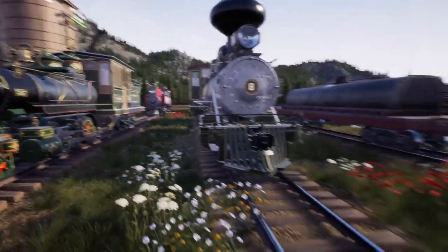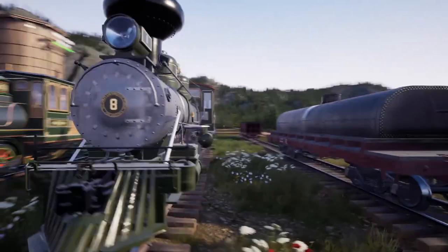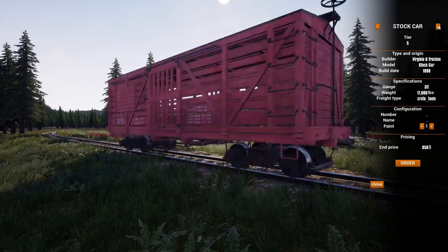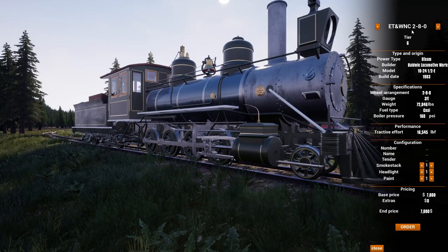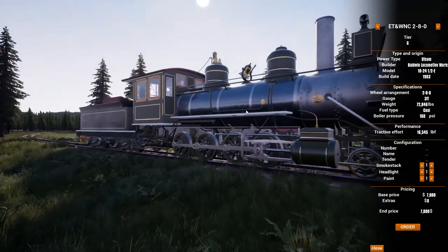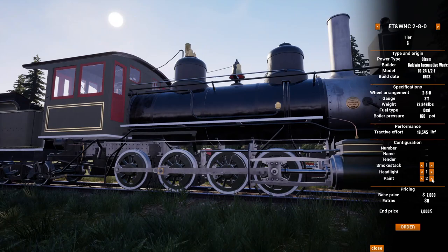That's the cars — now we get into the locomotives. We'll take a look at the new 280. I have to be honest, I assumed it was a C16 but it's not. So coming into the locomotive menu here: it's a Baldwin Locomotive Works 1024, a date of 1903 on that one. Never heard of that one, but there it is.